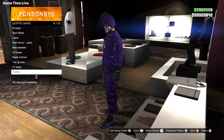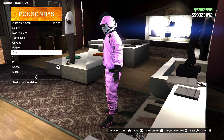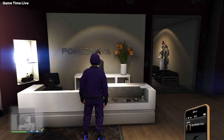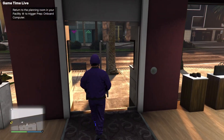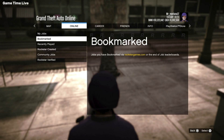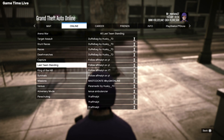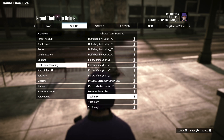First of all we have the purple duffel bag — this job is still playable and you can still obtain the purple duffel bag. All of the job links for today's video will be in the description box down below; you can just log into your Social Club account and bookmark the missions. Do keep in mind that these are only playable on PlayStation, both old gen and next gen.